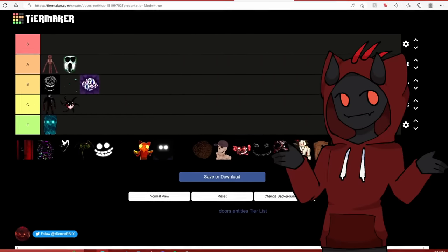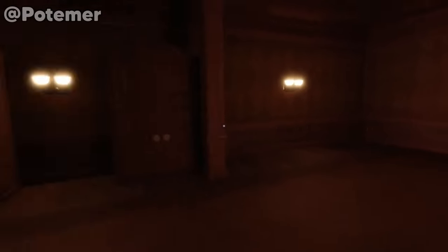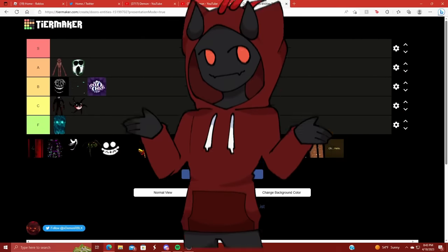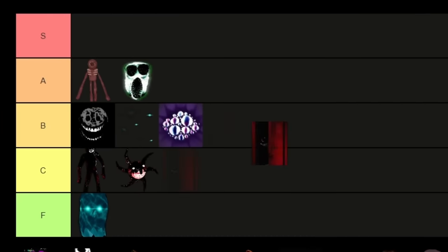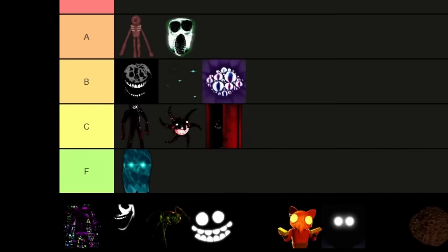Next up we have Dupe. With the Dupe entity, it's exactly what his name says — you can have a chance to enter a new room in the hotel and there could be double or triple of the same door. If you're not careful with which door you choose, this dude will take a big old chomp out of you. But he's really not that hard to deal with if you pay attention. I'm putting Dupe at the end of C — annoying for sure, but I can deal with him.